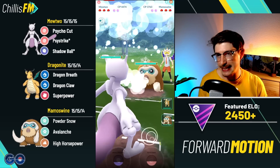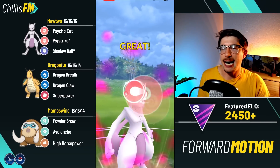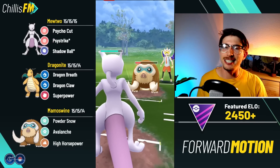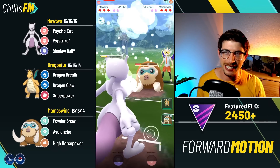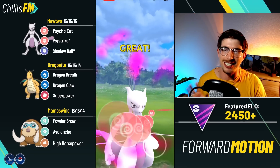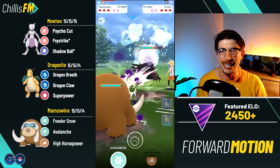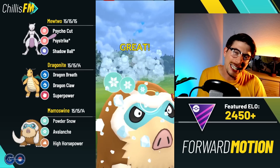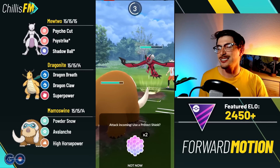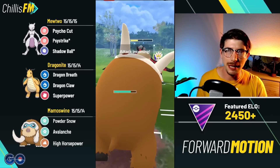Jumping into the next battle — Mewtwo up against a normal Mamoswine. Like I said, if they land the High Horsepower they can win, but they throw after six Powder Snows so I know it's an Avalanche — not going to be lethal. Psystrike hits very hard, puts them into the red. The Avalanche puts us into the yellow; I'm going to over-farm. I go for the Psystrike but they make a beautiful catch on an Eevee-lution. Coming in with my Mamoswine — Eevee-lution has Close Combat and we have to deal with Mamoswine on our Dragonite at some point.